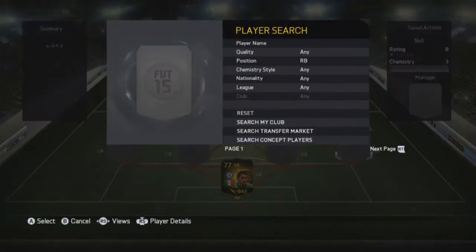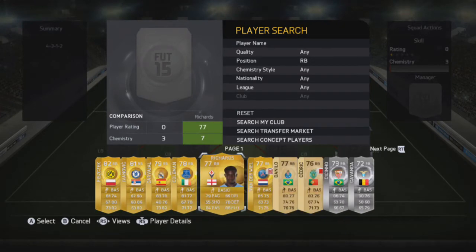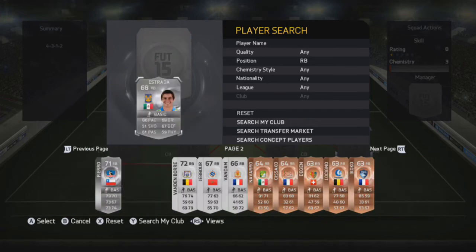In goal, we're going to start things off with inform Corona. He's got solid all-around stats but he's overall a pretty bad goalkeeper. He's only 6 foot tall, but for 9,700 coins you can't really go wrong with him.